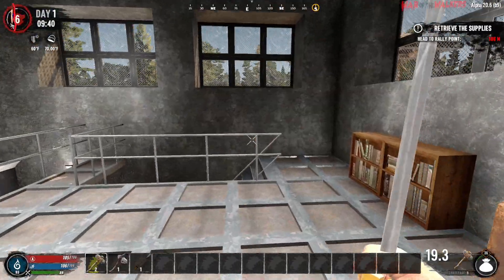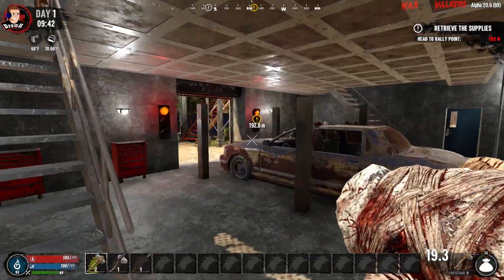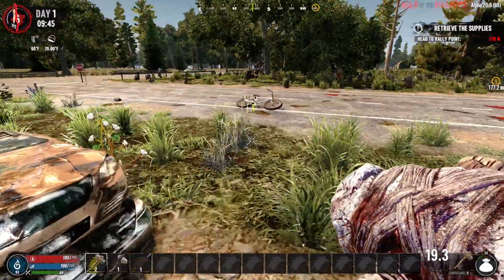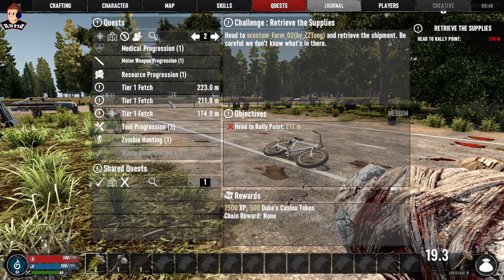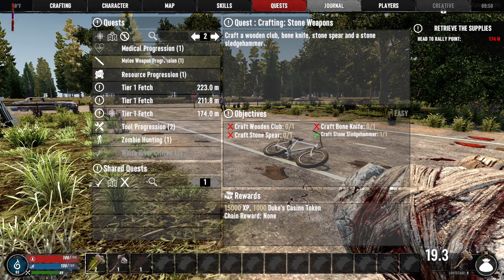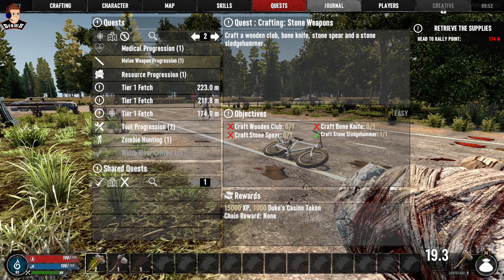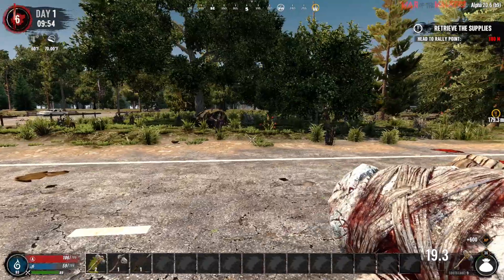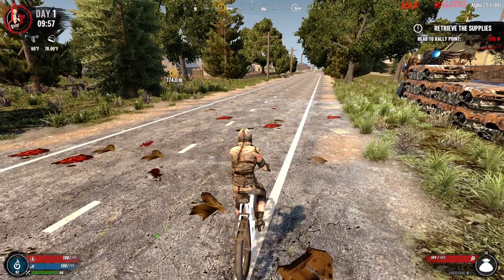I will definitely be coming back after doing these quests. Where's my bike? That was the theme of the last series as well - losing the vehicles. Are there any other quests as we're progressing through the standard quests? Gather plant fibers would be good. Craft a wooden club, stone spear and a bone knife - I don't think we've got any bones yet. We might get bones actually as we're doing these quests.